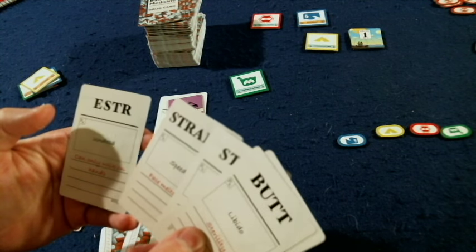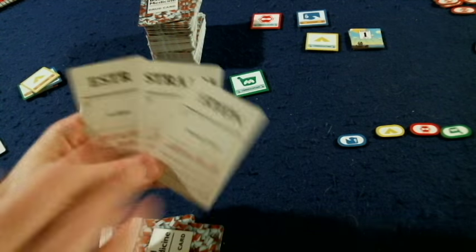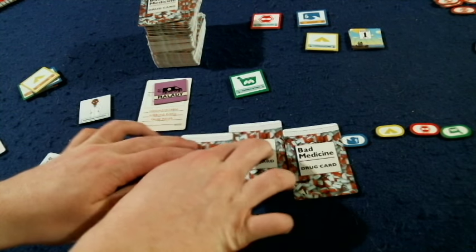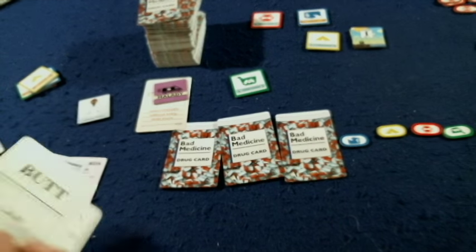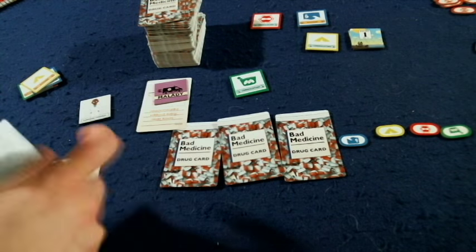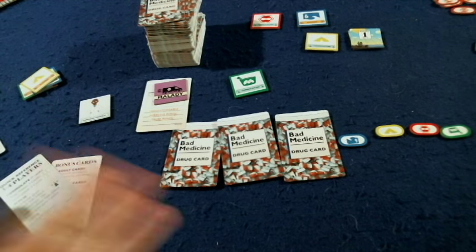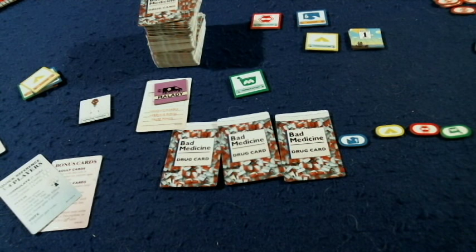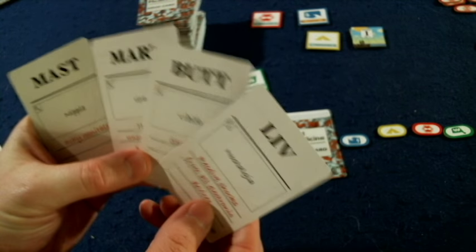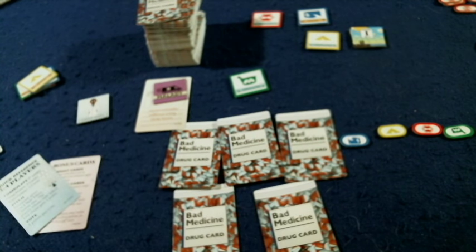So the name of our drug will be Estrastromson. We'll put that right down here — those would go face down like that. Next, we're going to use two cards that will define our description of the drug, our pitch, which tells you how they are going to solve the problem of uncontrollable sobbing every three hours. So we'll go with libido and nostalgia. We put those two right down there.